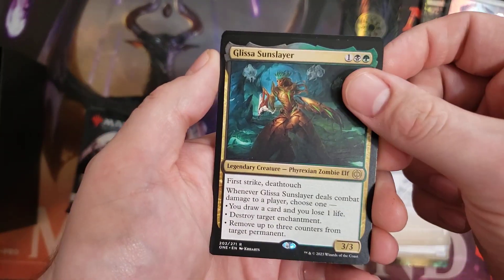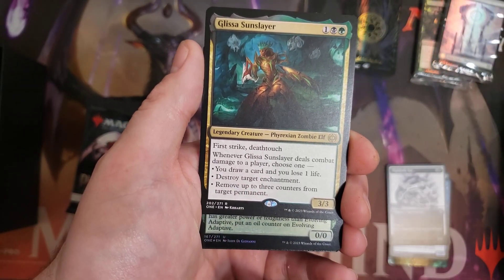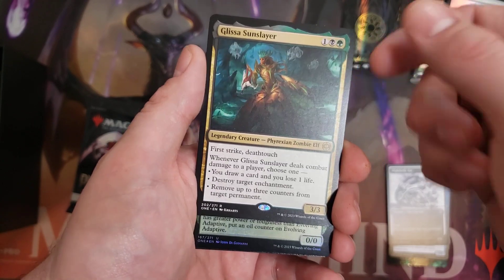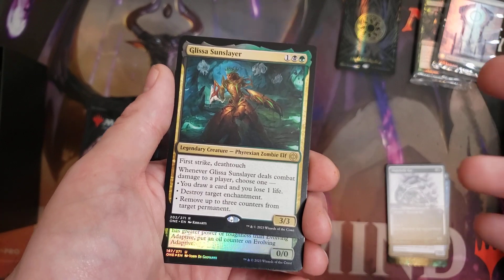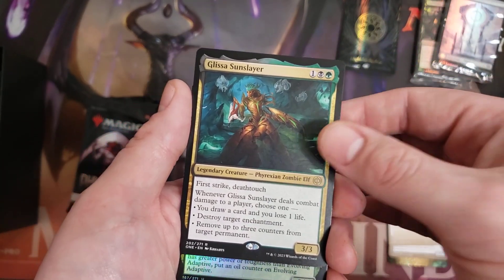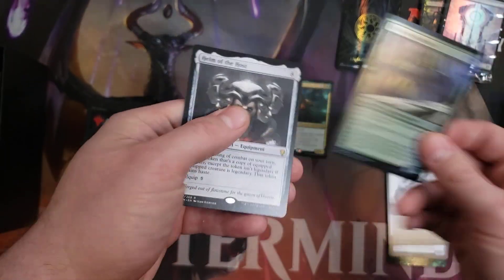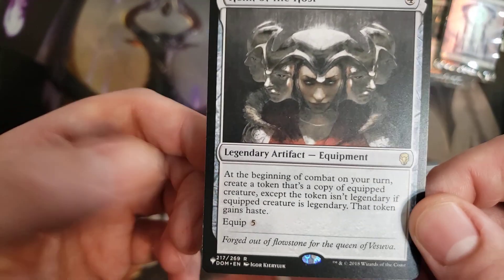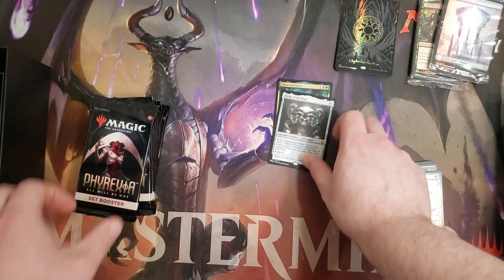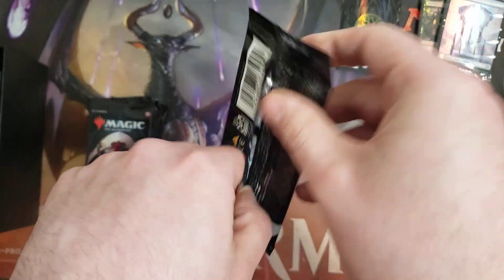We've also got the real Gleesk of the Sun Slayer — a really strong card. All its effects are really good in Commander: drawing cards, destroying enchantments, removing three counters from permanents, which lets you kill Planeswalkers and remove counters from creatures. And we got a second rare: Helm of the Host, another strong Commander card. Being able to make non-legendary token copies of your creatures means you can equip it to your commander and start stacking stuff if you're going Voltron, or throw it into any deck where you want copies of a creature.